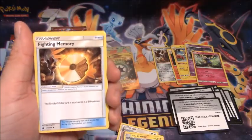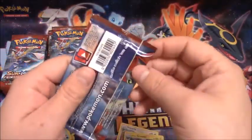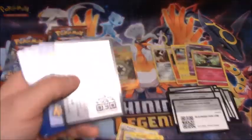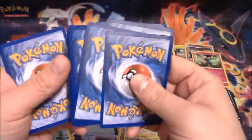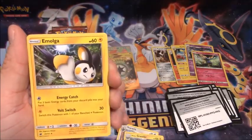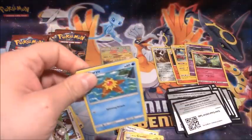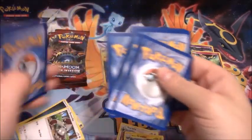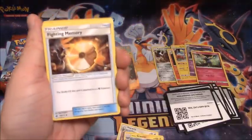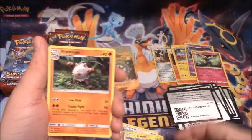That last pack had nothing in it. Pack sixteen: Fighting Memory, Devoured Field, Gastrodon, Stufful, and Altaria. Pack seventeen: Emolga, Grumpig, Leavanny, Reverse Holo Rare of Mismagius, and a Starmie. Pack eighteen: Fighting Memory, Gastrodon, Counter Energy, Bunnelby, and a Primeape.